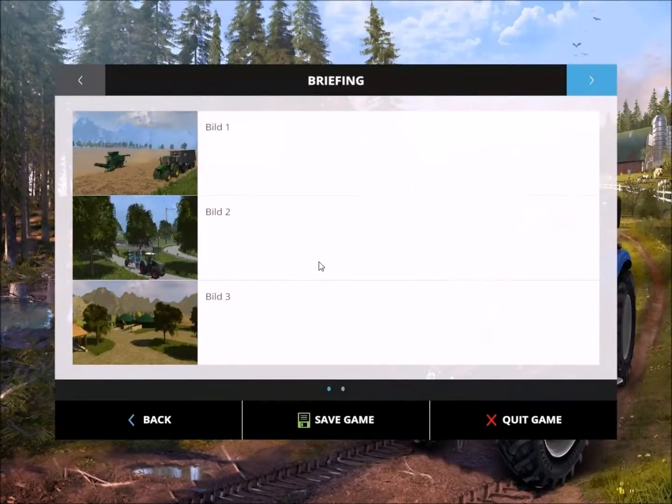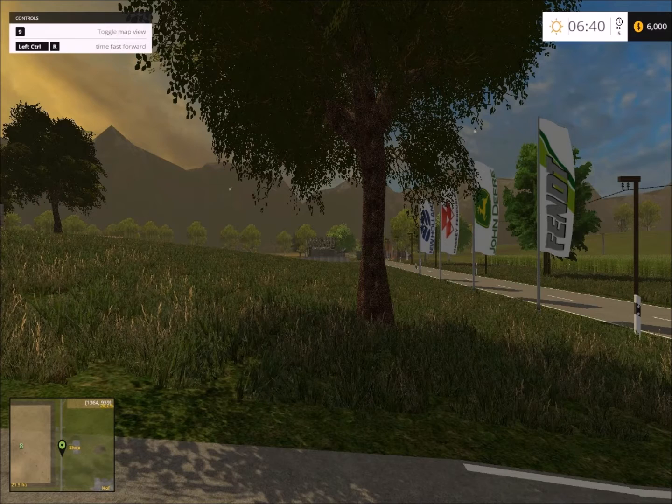Hello everybody and welcome again to another map showcase. Today's map is called King's Way, so let's head in and take a look at the map — from the pictures it looks like a very nice map.